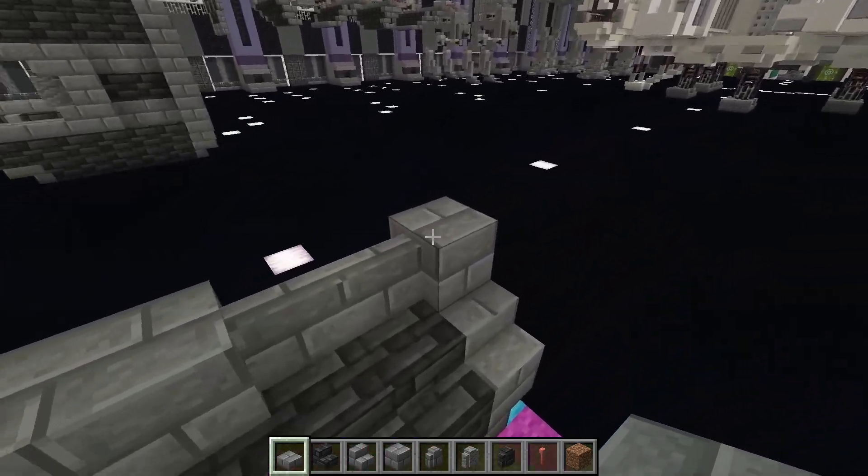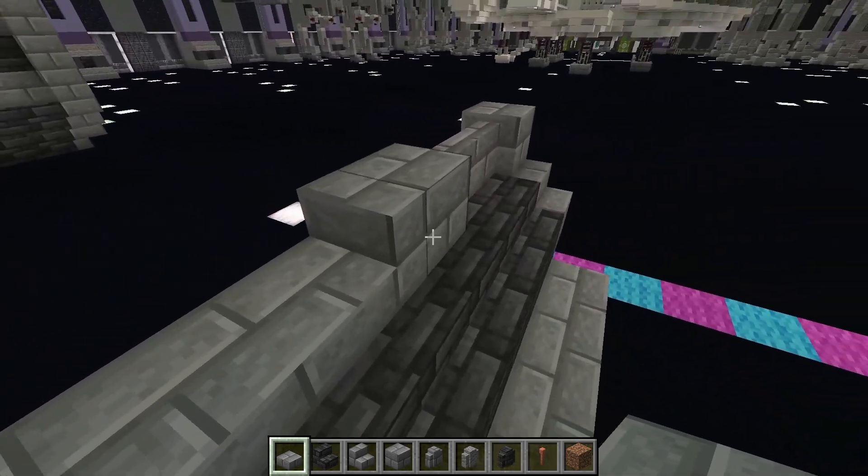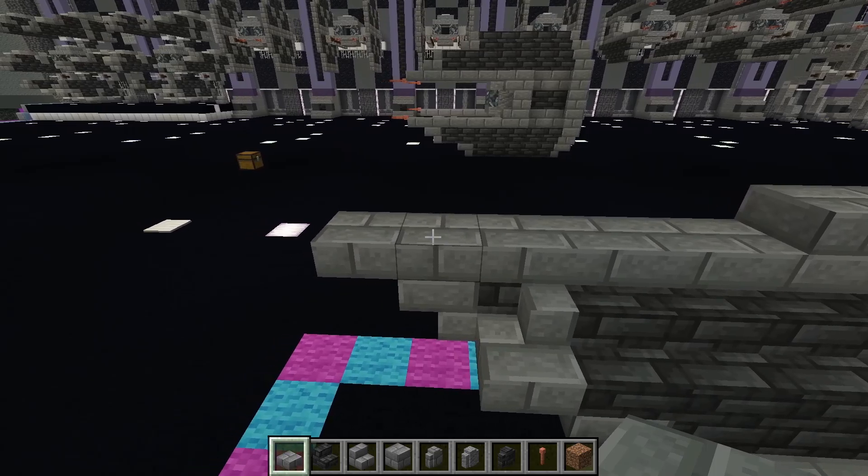So again, that's stone bricks, two stone brick walls, one stone brick, stone brick stair facing the back, and then five stone brick slabs out to the front.